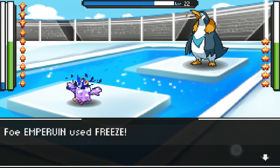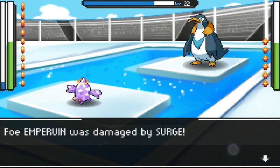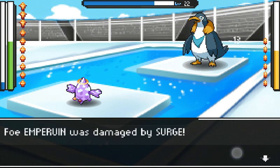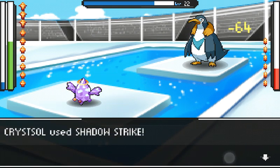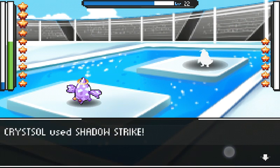Surge is a really good technique because once he attacks he just keeps on attacking. You see he got attacked again by surge. Let me use shadow strike — game over for you son.